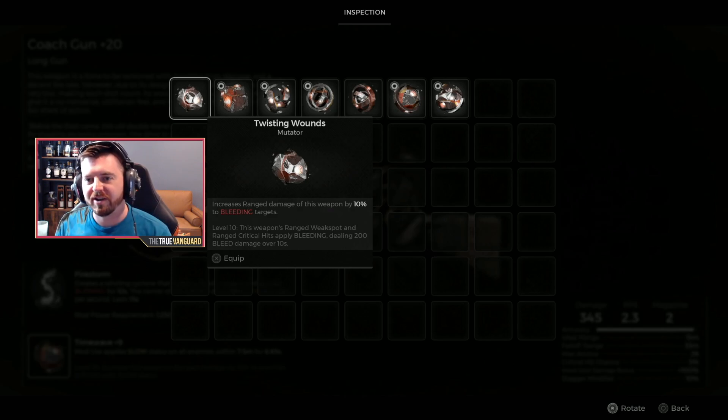Twisting Wounds is an S tier mutator in Remnant 2, one of the best in the game because it allows you to do additional damage to bleeding targets. There are great bleed builds out there, and when you level it all the way up to level 10, you can do up to 20% additional damage to bleeding targets, and that does stack with other damage buffs in your build.